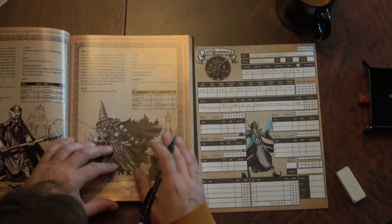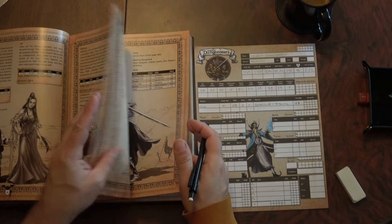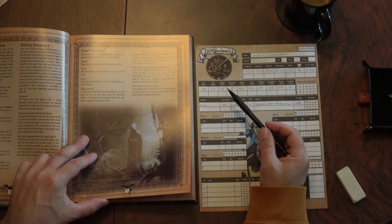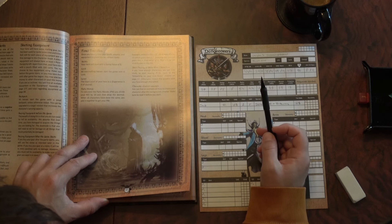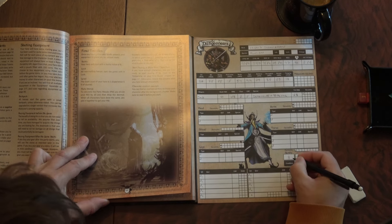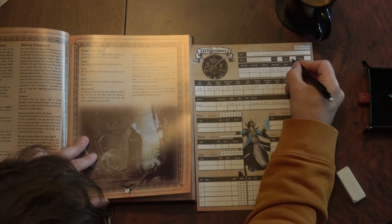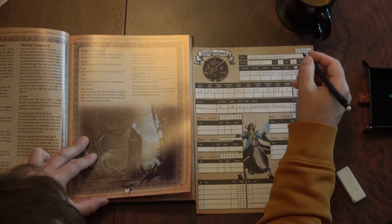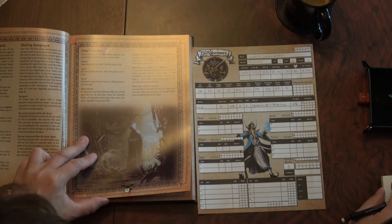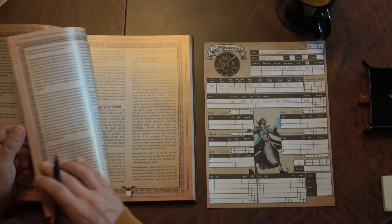Sanity goes here and is 8. Luck: all non-halfling heroes start with zero luck. Level is 1. Energy is 1 unless otherwise noted.